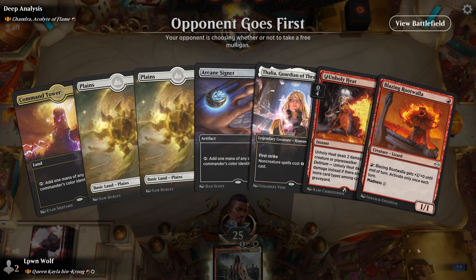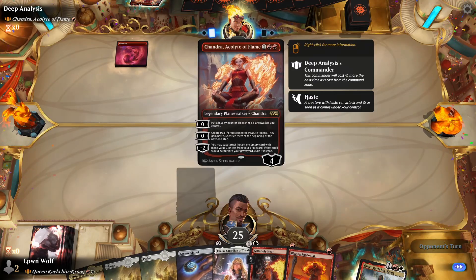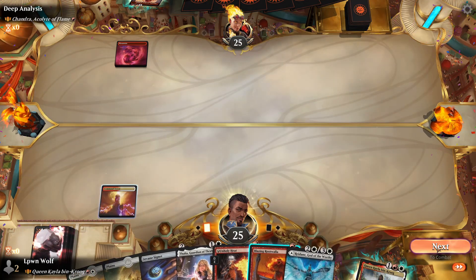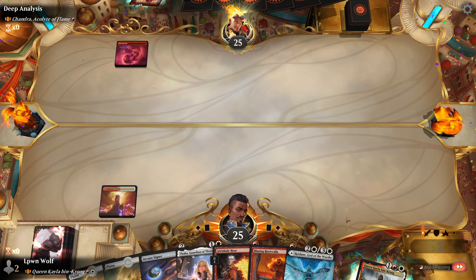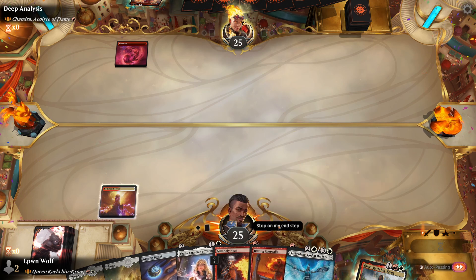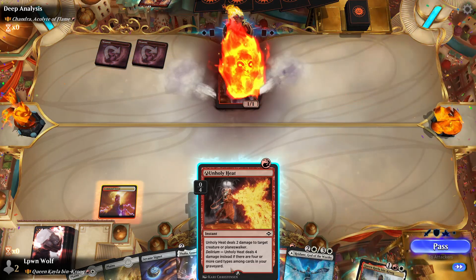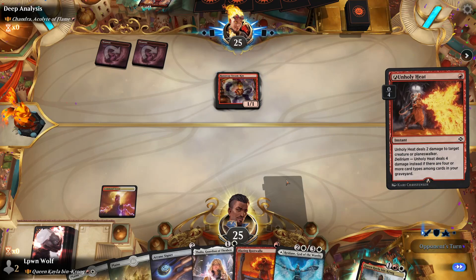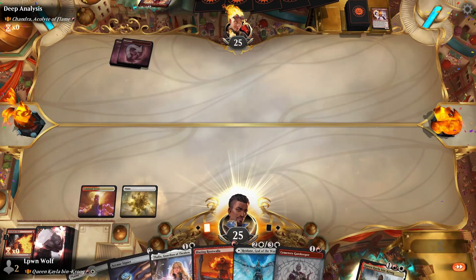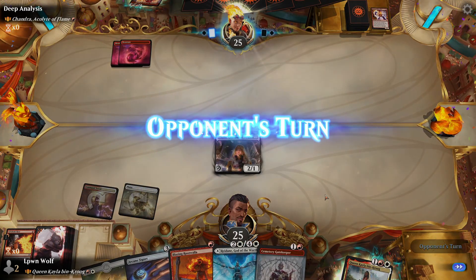I think it's first with Chandra, and our start isn't too bad. I'm not sure what build they're going to be - it could be Big Red here. I don't really want to play the Blazing Rootwaller yet. Run Away Steamkin - we're going to kill that. We're going to go for Thalia because we don't want to see turn 3 Chandra. We're just going to slow them down a tad.